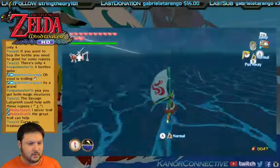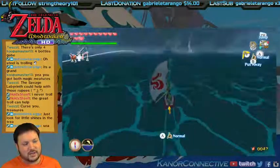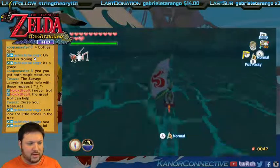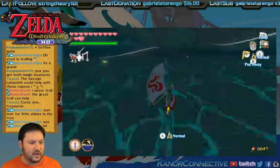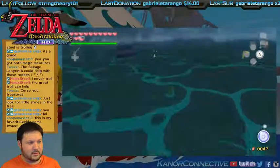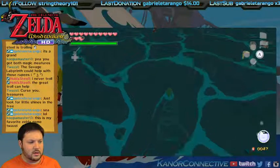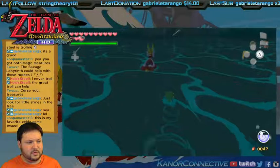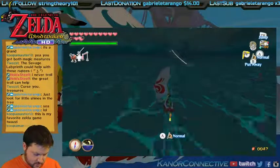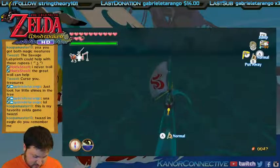All the bomb bags, all the wallets, both magic meters. If you want to buy the bottle you need to grind some rupees. That's right — you buy it from Beedle. So we're all upgraded. The one thing I'm probably not going to get is all the heart pieces, because that just requires doing all the treasures. But I do want to get some more treasure charts because that will help me get money.